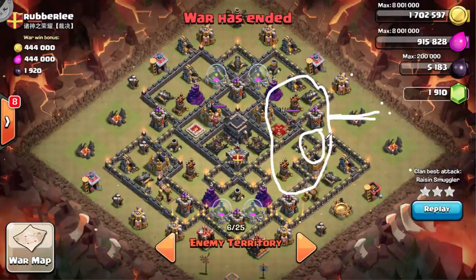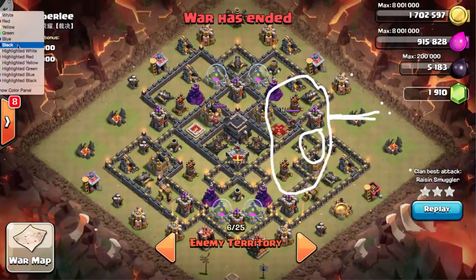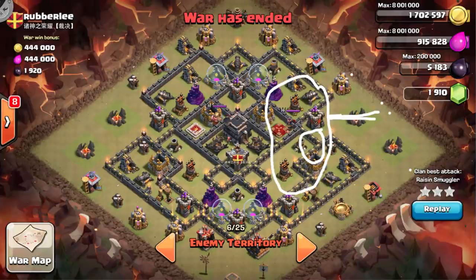The Queen has time to sit back and take everything out. Once she goes down, so much of the base has been wrecked for just that investment of two golems and a few wizards. Always bring a lightning for the Clan Castle troops. If you get stuck with a dragon in the Clan Castle you've sort of wasted a spell — but on an initial attack it's a risk. You need that lightning to take out CC troops.